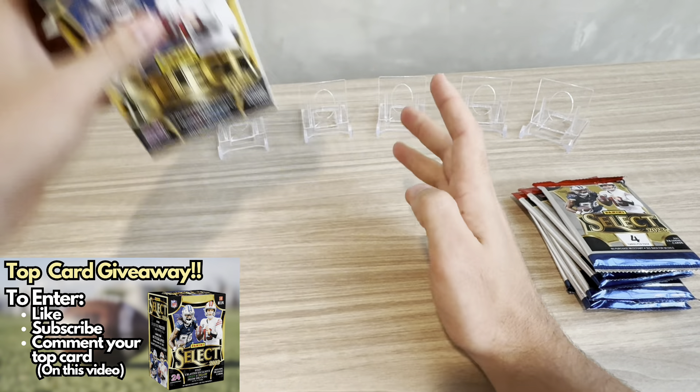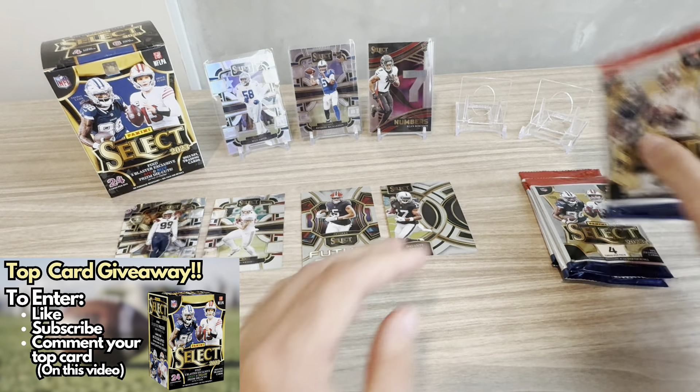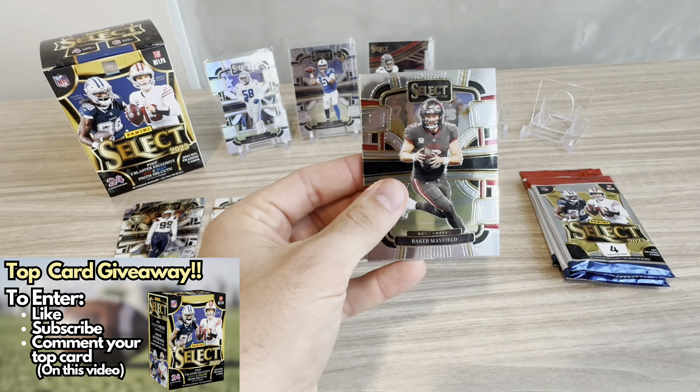We have a Keon White rookie concourse, and we do hit a Bijan Robinson By the Numbers insert — a really cool insert for one of the top rookie running backs. I'd love to hear your thoughts on who you think the best rookie running back in this class was: Bijan Robinson, Devin Achane, or Jahmyr Gibbs? This is the premier level, a little bit more rare. We also hit a Devontae Adams on the premier and a Trey McBride on the concourse.